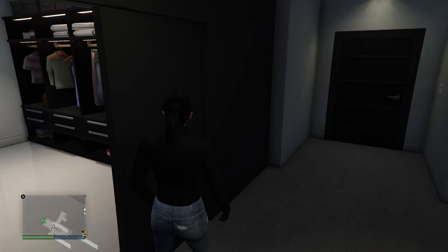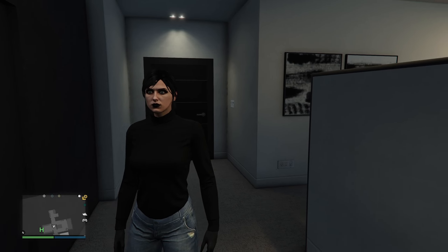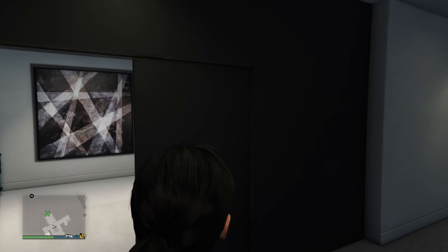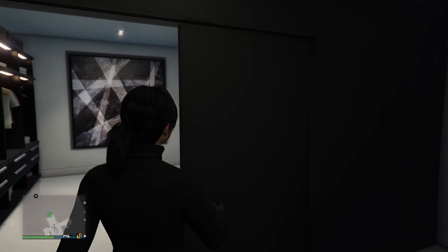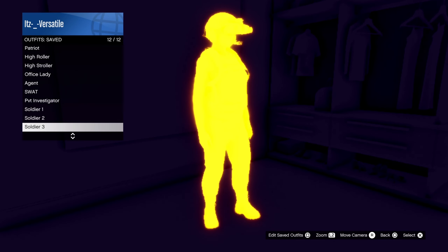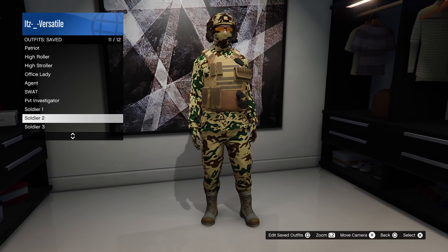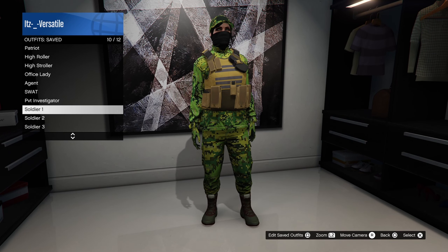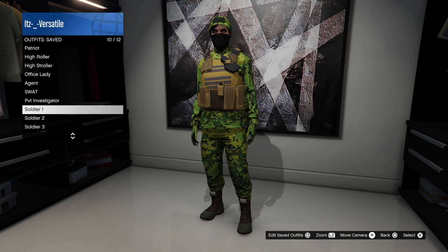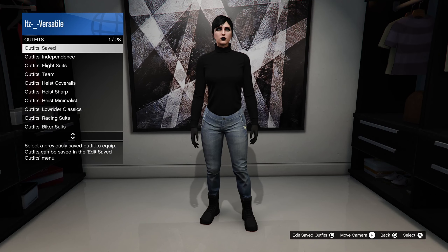My name is Versatile, welcome back to another GTA Online video. I know it's been a while but I'm back with another tutorial. This one's not going to be as useful for everyone, but it could serve some people. I'm going to show you guys how to get the pouches from the Cayo Perico heist outfits or the Diamond Casino heist outfits. If you do enjoy, don't forget to like, comment, and subscribe.